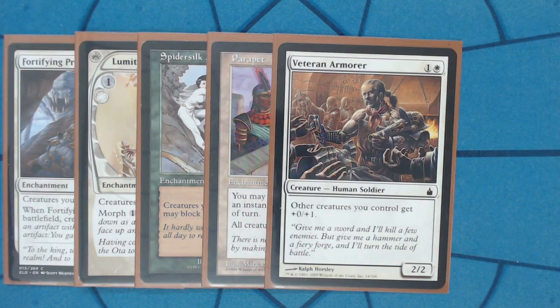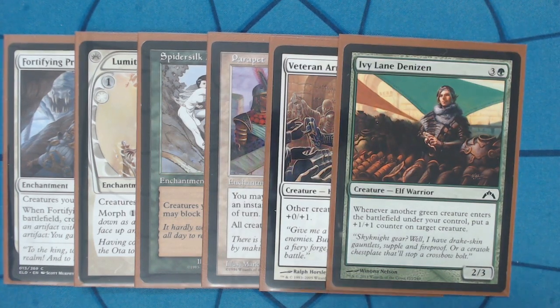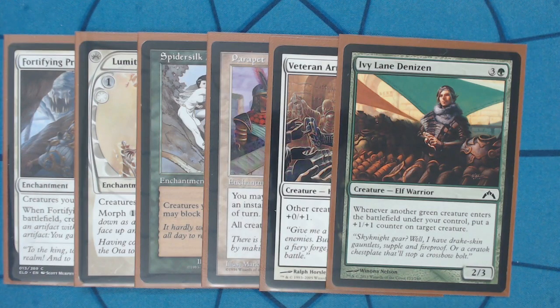Ivy Lane Denizen is categorically a combo piece but also perfect for this strategy. If you have it out and you're playing tokens and mana dorks, you can either put all the plus one, plus one counters on Woodvine himself to go for commander damage, or spread them out across the mana dorks or tokens so that this card functions like the others, protecting yourself against damage across the board.